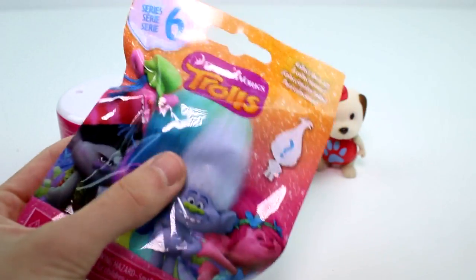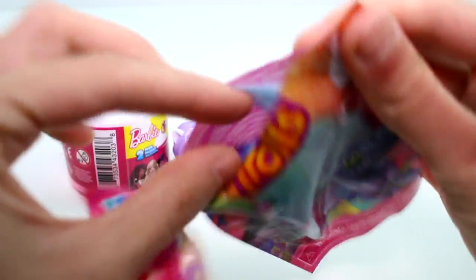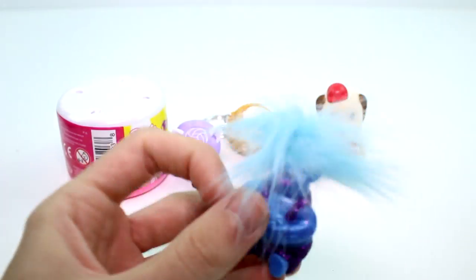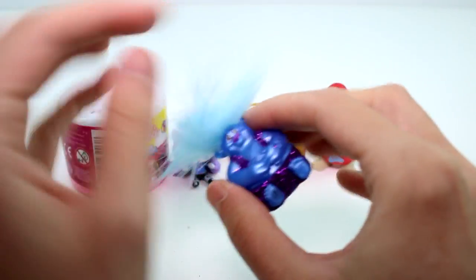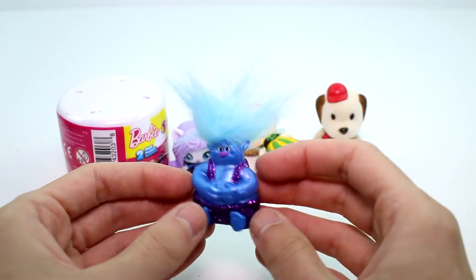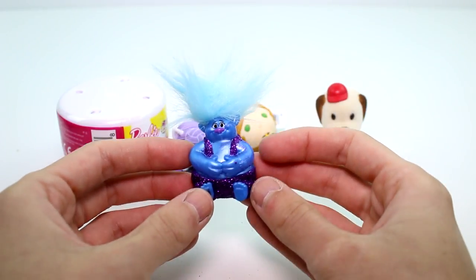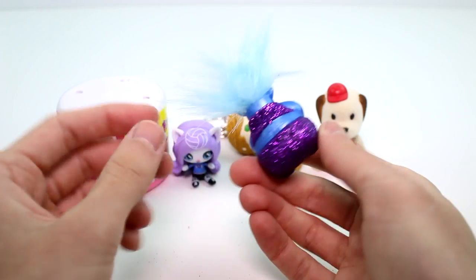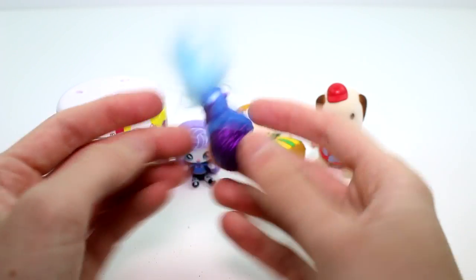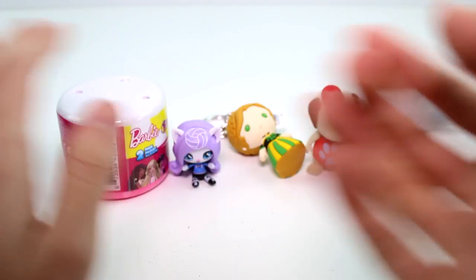Let's go ahead and open the Trolls Series 6. I want all the characters. These are so cute. Oh, we got Biggie! Oh my gosh, Biggie's so cute. Look at his hair — it's just like, nah, not today. That's what I look like when I wake up in the morning. It's so great, I love it. And his sparkly pants and a vest. I don't like how it comes off though. I kind of wish they would have sealed it better.